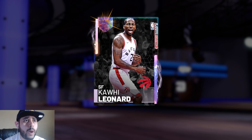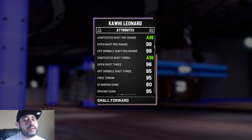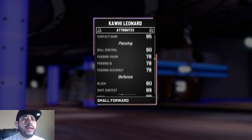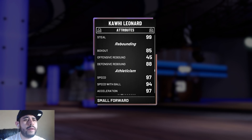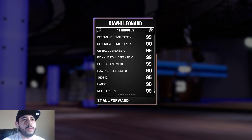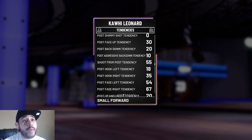Galaxy Opal Kawhi Leonard — his Pink Diamond was already really good, so the Galaxy Opal is even better. 6'7", 230 pounds. I gave him a contested three-point shoe, so he has 99 contested, 96 open. Driving dunks are 95, contact 95, ball control 90. Passing is decent, block is 80, steal is 99 — I'm taking cookies out there. Rebounding is okay, 97 speed, 94 speed with the ball, and defense is 99 across the board.